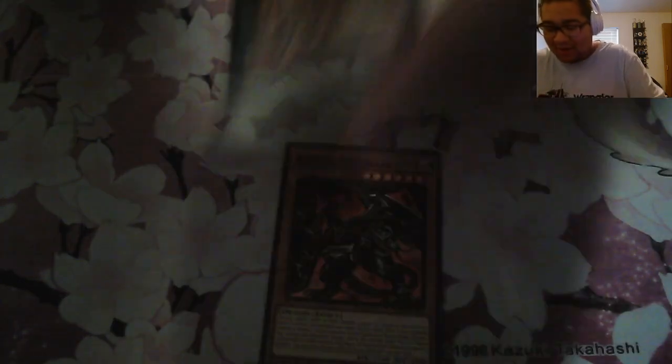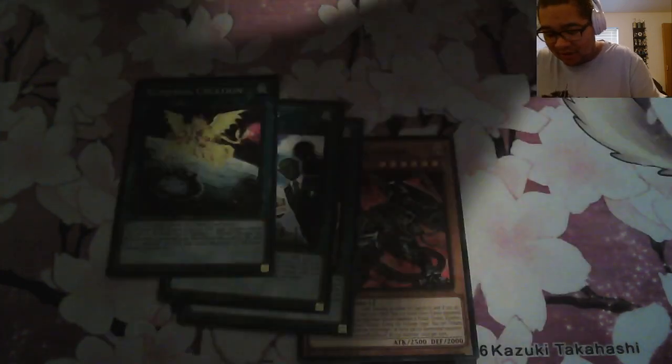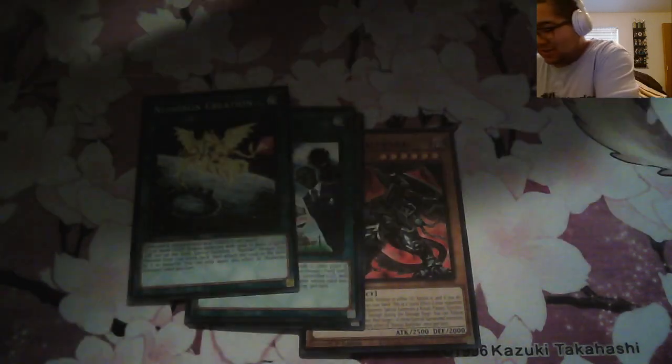Oh okay, we got a Bestial Baldric — I need that! XYZ Align, Land Flipping, Numeral Creation, Pharonic Advent — what the heck is that card, I've never seen it. Not my ideal pulls: Scarecrow Deafening, Photon Time Stop, Tyrannous Pedigia, and Mental Tuner. I got one Bestial Baldric at least, but it's just one.